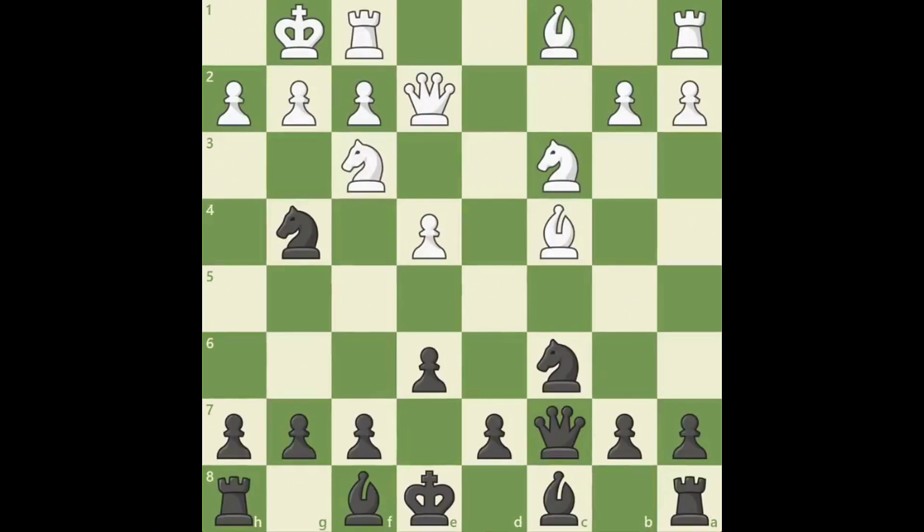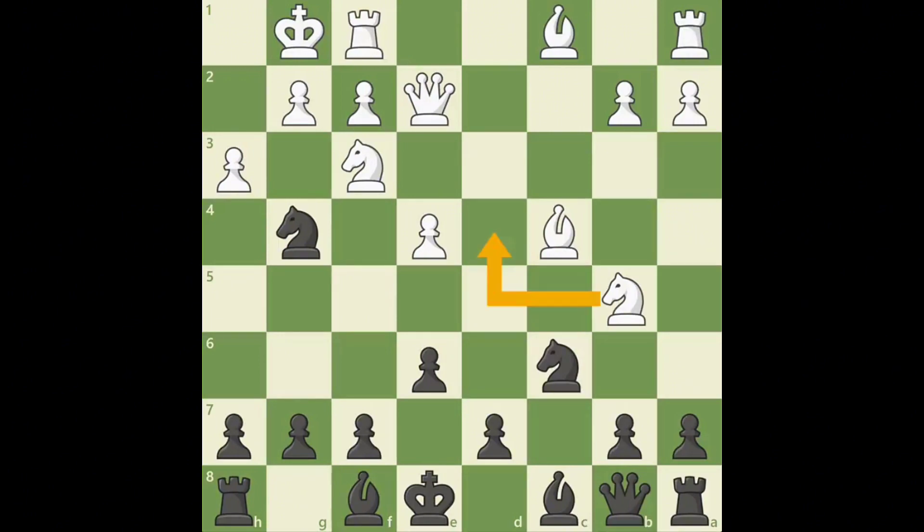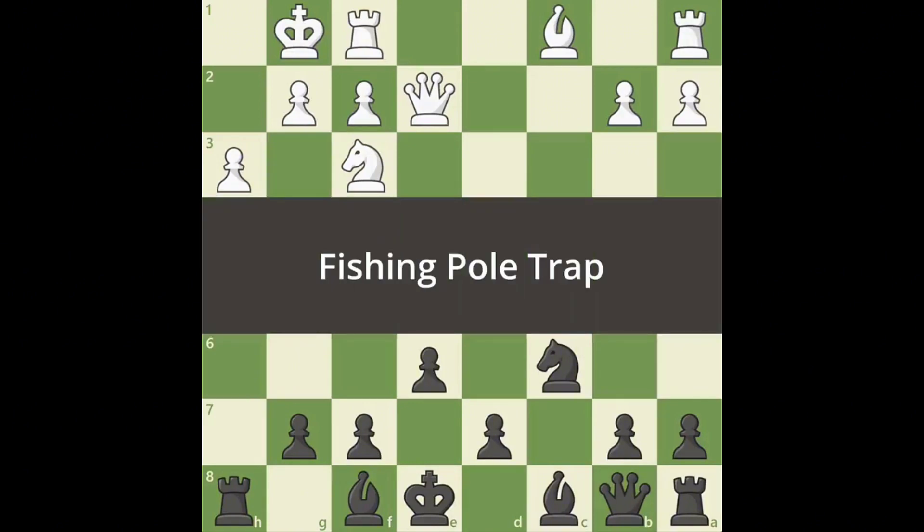Instead of playing h3, white can play knight b5, attacking black's queen and helping protect the d4 square. After queen b8, white can now play h3, since the b5 knight prevents any knight d4 tricks. It looks like black needs to move the attacking knight on g4, but now black can play h5. This is known as the fishing pole trap.